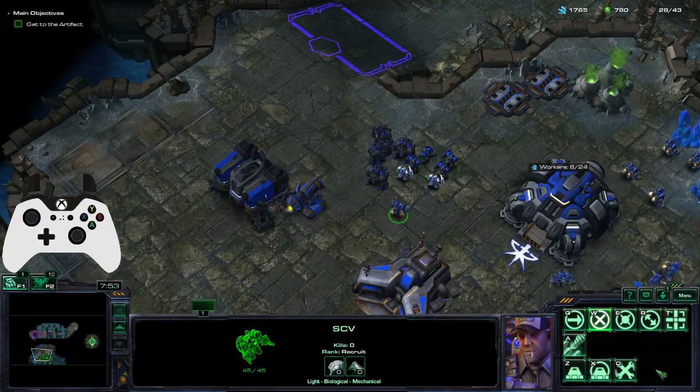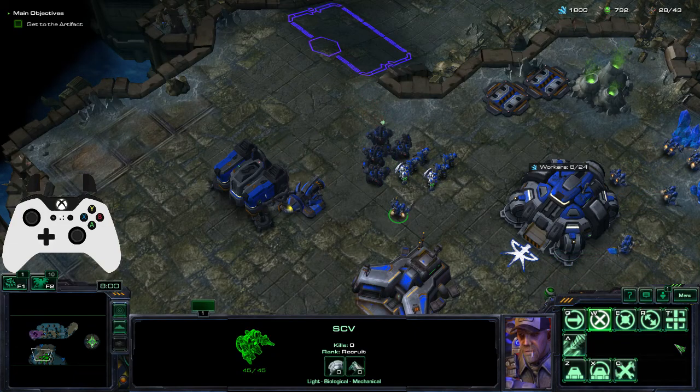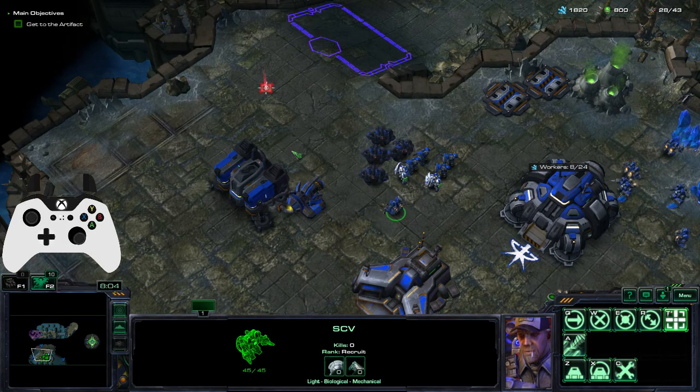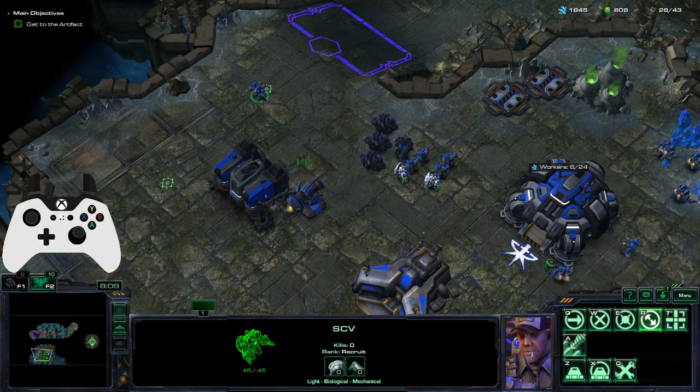To get to the last 6 commands, I have them bound to X, Y, right bumper, A, B, and right trigger. So if I want to attack: left bumper, right trigger — attack. If I want to patrol: left bumper, right bumper — patrol.